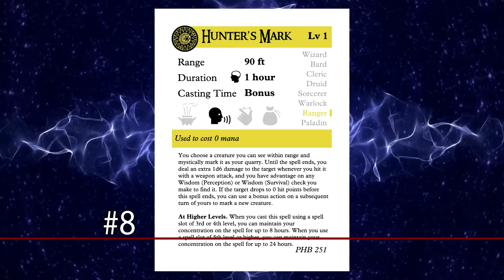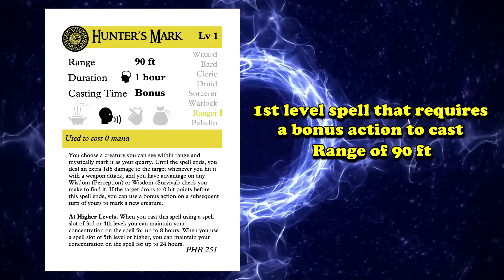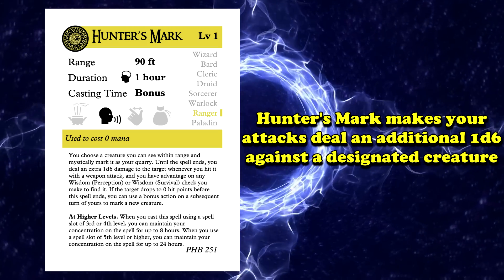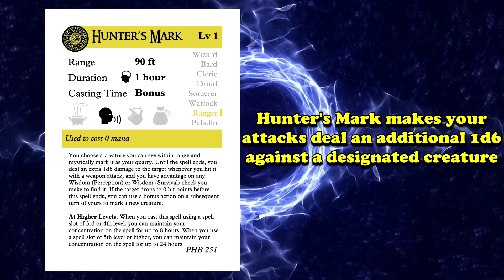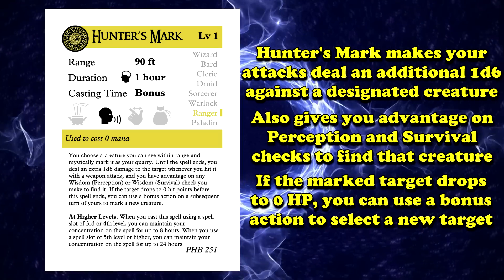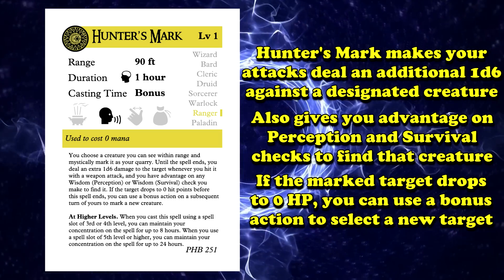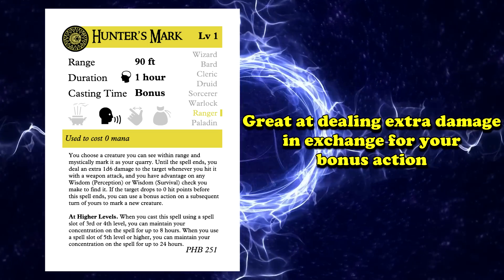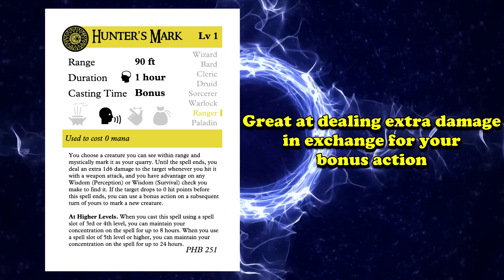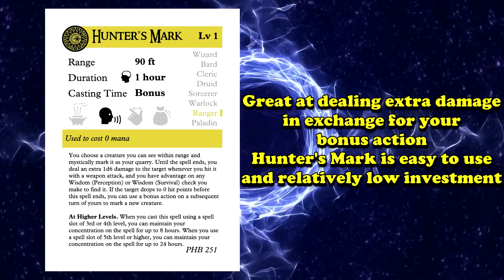Taking the number 8 spot, we have Hunter's Mark. This is a first-level spell which takes one bonus action to cast, has a range of 90 feet, and a duration of one hour with concentration. Hunter's Mark lets you apply a magical mark to a creature that makes it so you deal an additional 1d6 damage every time you hit them. It also gives you advantage on perception and survival checks to find the creature. If that target drops to 0 hit points, you can use another bonus action to move the mark to a new target. It is a great way to gain some extra damage with just your bonus action.